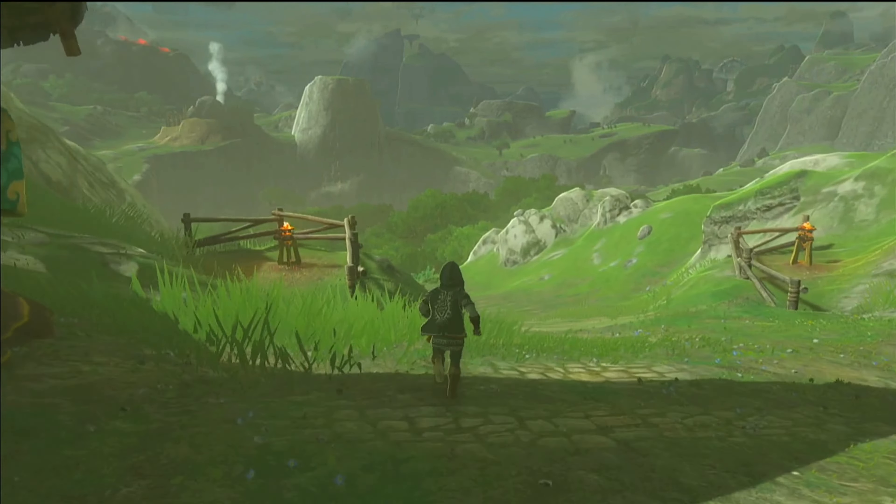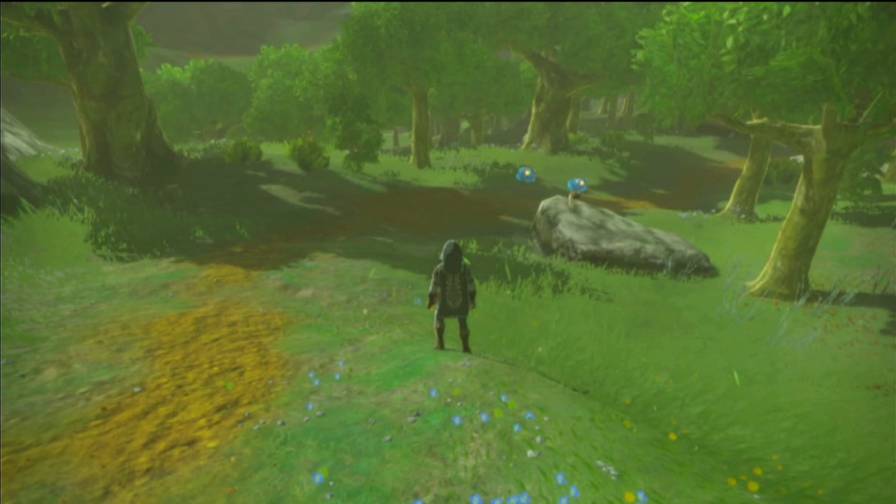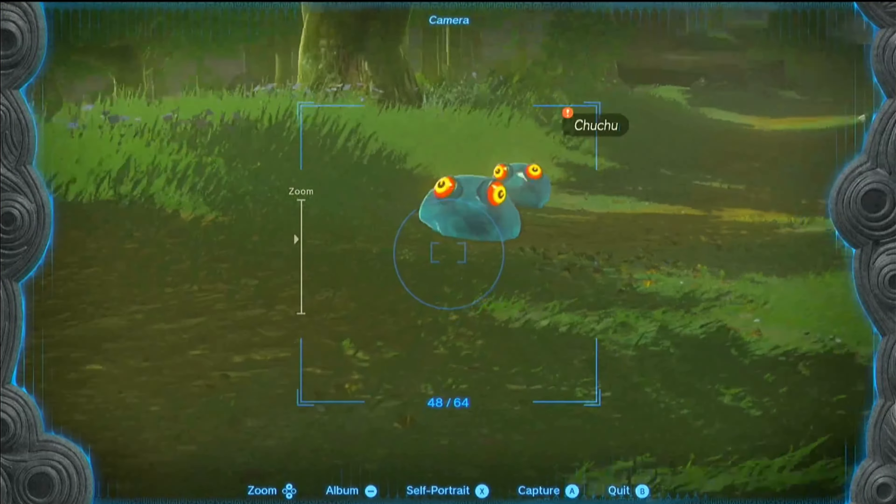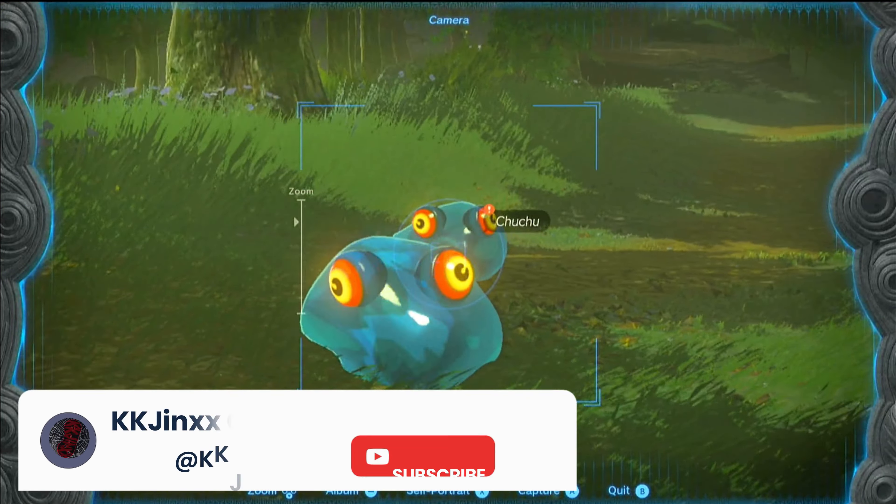This quest kicks off at the heart of Hatono Village where you'll stumble upon the Kochi Dye Shop — Hyrule's exclusive spot for all things color. The charming establishment is helmed by Sage and his better half, who ensure every visitor leaves a little brighter.